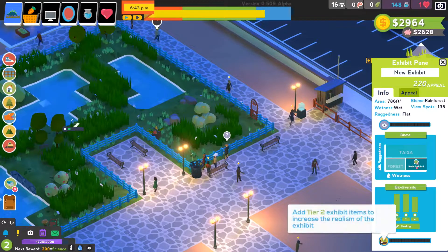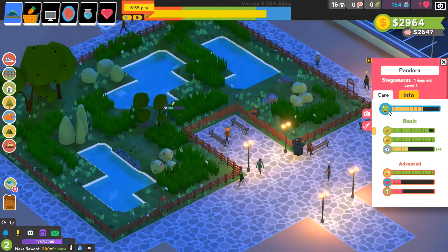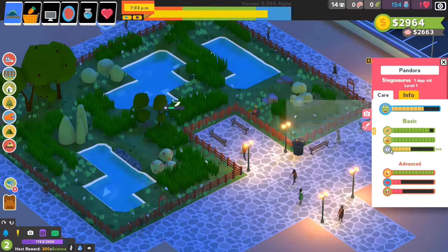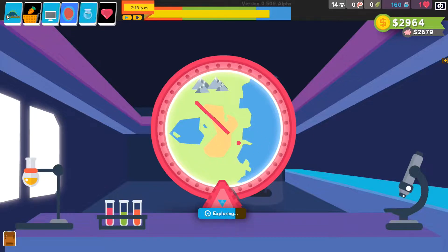Pandora is very appealing, our little Stegosaurus. Are you particularly happy, Steggy? Opaque walls — I haven't researched those yet. And you need a buddy — you need a friend. But that's why we've got the expedition going.